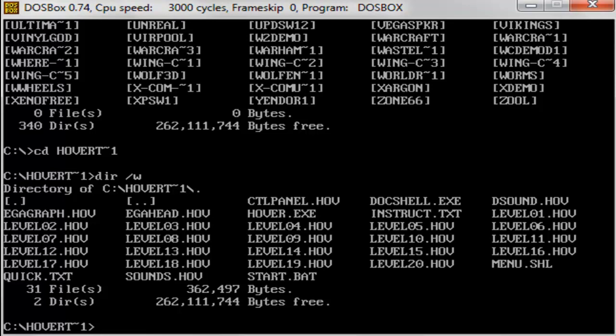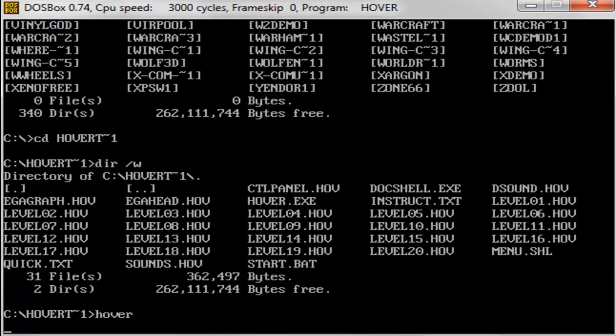Hey guys, how's it going today? Today let's take a look at one of the first true pioneers of the first-person shooting genre, and that is Hover Tank 3D. This came out even before Catacomb Abyss and Wolfenstein 3D and Doom. So this is truly one of the first original first-person shooters, developed by the same company, id Software.